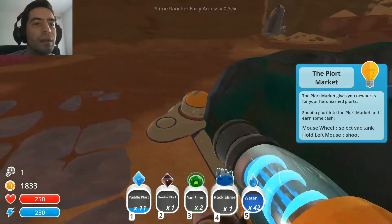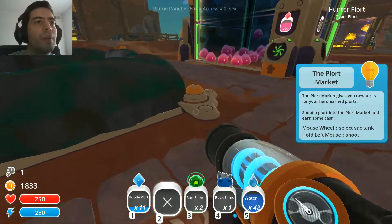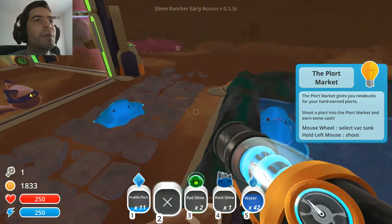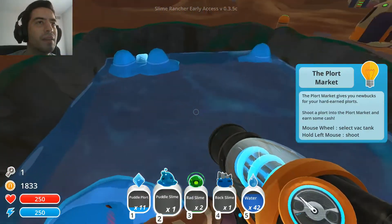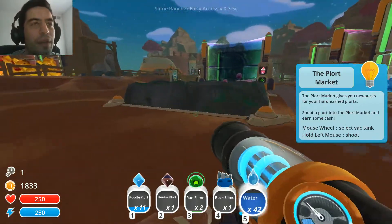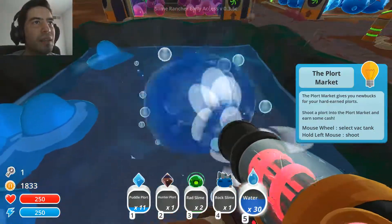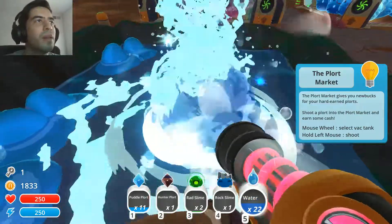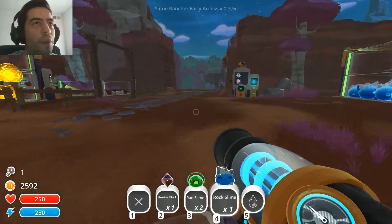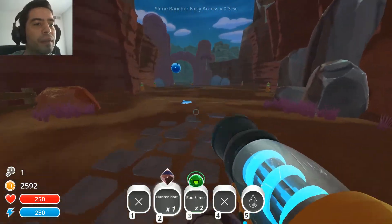Put the plort over here. Damn it, the puddle slimes are so weird, but they're so cute at the same time. Let me fill it up with water because I think I sucked out a lot of water. Come on, buddies — don't worry, I'll fill it back up. Alright, so rock slime and a hunter plort. Let's see what happens.